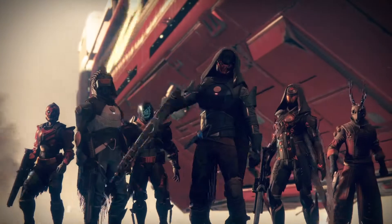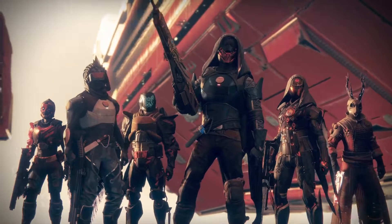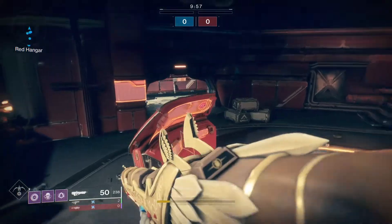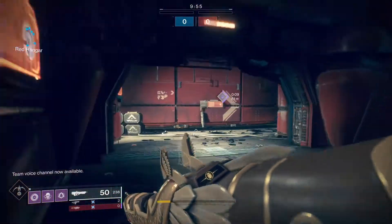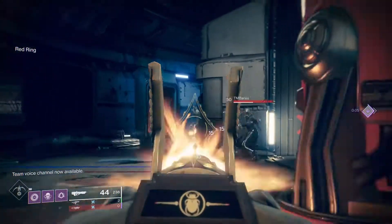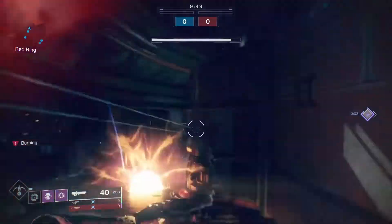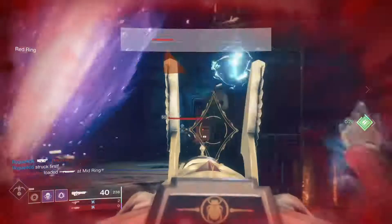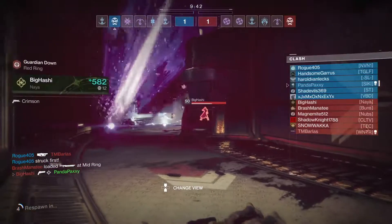Vigilance Wing is a 5-round burst pulse rifle, and much like Go Figure and Wrong Side of Right, it has a very unforgiving time to kill — being two full bursts.